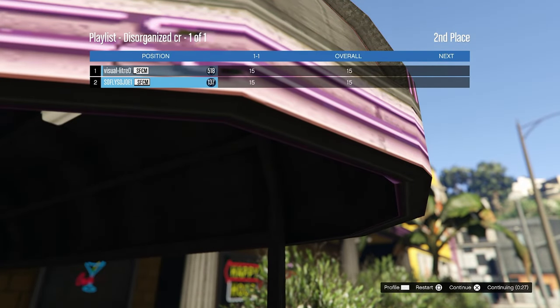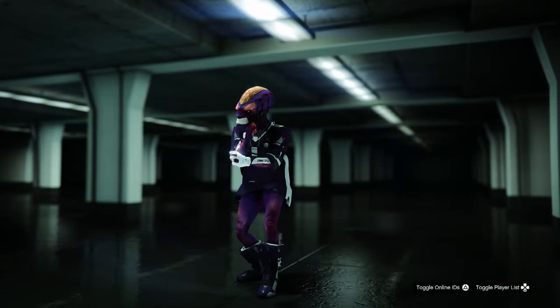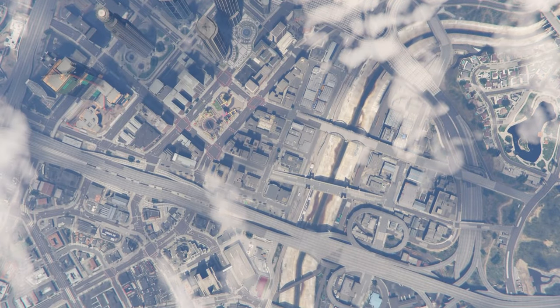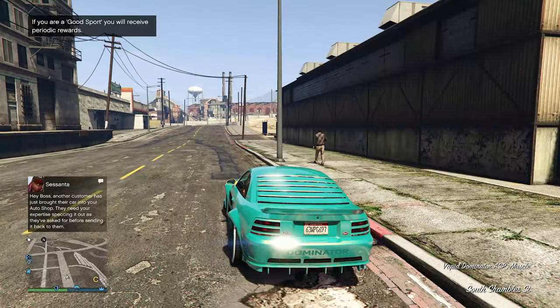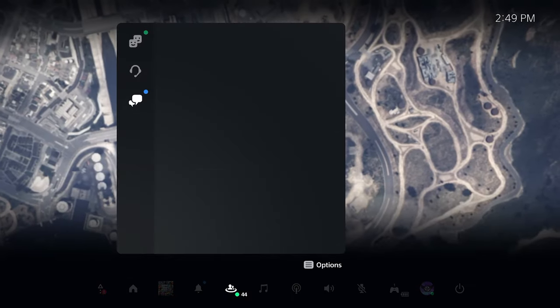All right, on the screen right here all we gotta do is hit X to continue. Now, once back into a public session, all we gotta do is make our way back over to the Vincent logo — I'm going to teleport right on over there.